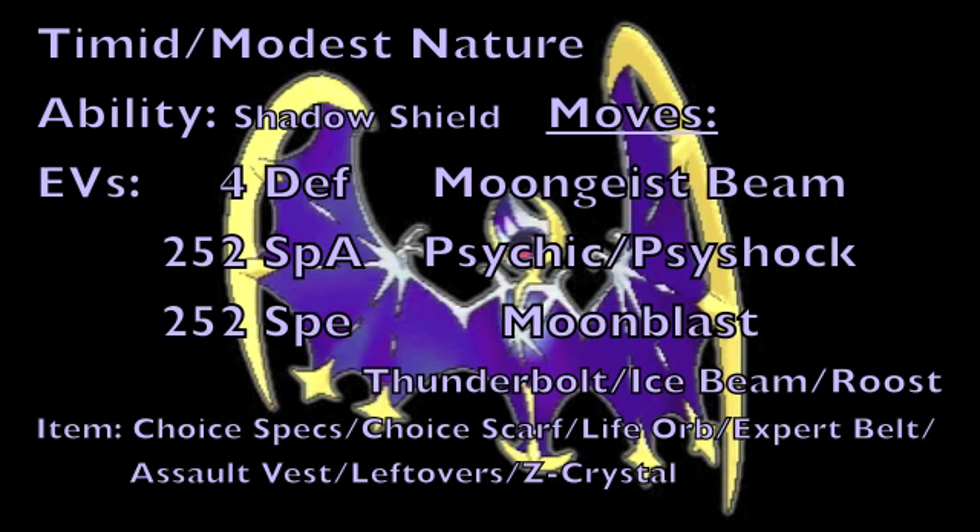As for the item, we can either go with Choice Specs to boost your Special Attack by essentially one stage while locking you into a move, a Choice Scarf to boost your Speed by one stage while locking you into a move, a Life Orb to allow you to use your moves freely and boost your damage at the cost of losing 10% of your health every time you damage your opponent, an Expert Belt for more damage with super effective attacks, an Assault Vest to boost Special Defense further, Leftovers to recover HP at the end of every turn, or a Z-Crystal corresponding to one of the types of attacks on its set for a one-time super powerful move.